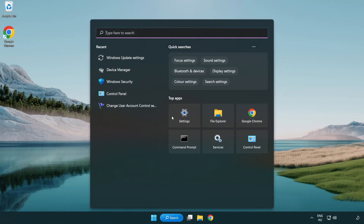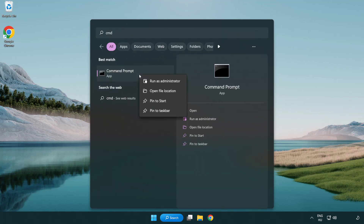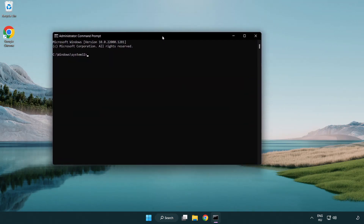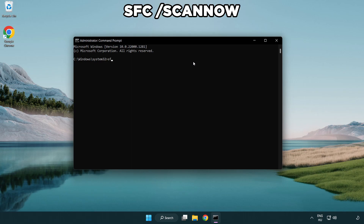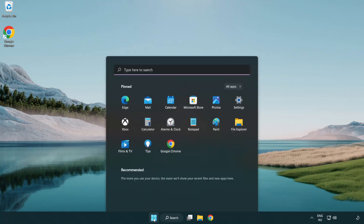Click the search bar and type CMD. Right-click Command Prompt and click Run as Administrator. Type SFC /scannow and wait for it to complete. After it completes, close the window and restart your PC.